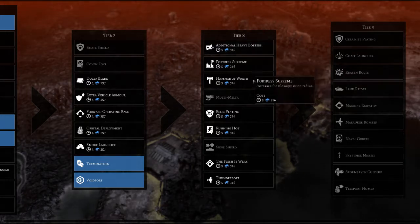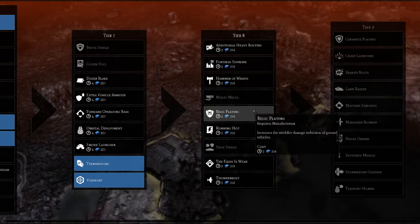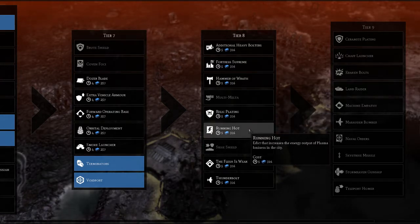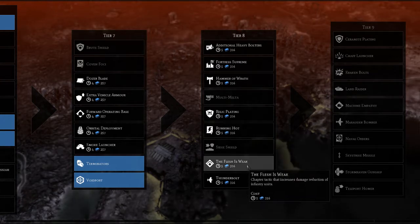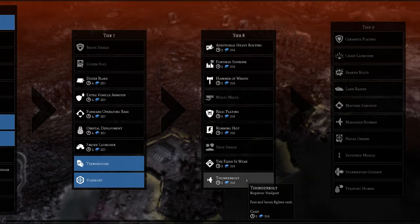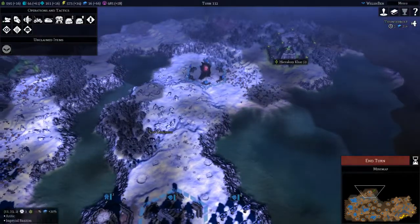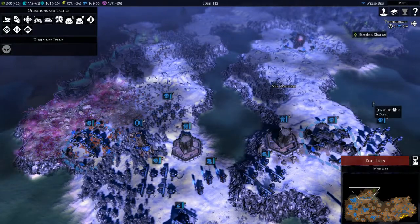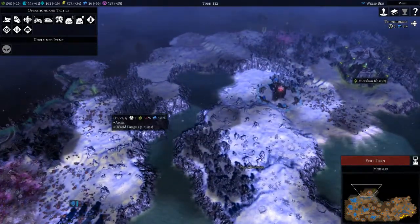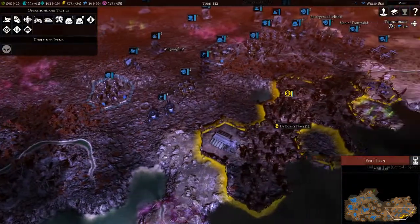Hammer of Wrath, relic plating, flesh is weak — chapter tactic that increases damage reduction of infantry units. Thunderbolts — fast and heavy fighter unit. Let's go with the Thunderbolts. I'm thinking there is quite the bottleneck here, so whilst it's helping us hold our northern front, it may likewise stop us from advancing. The flexibility of air units could be pretty handy.